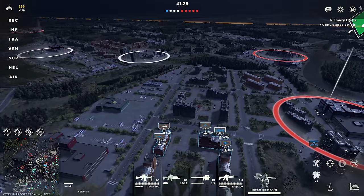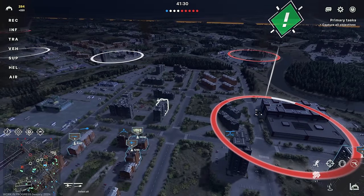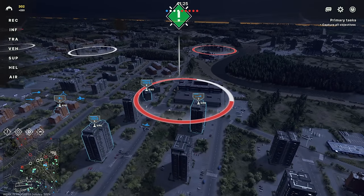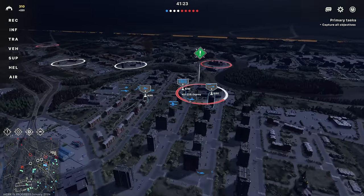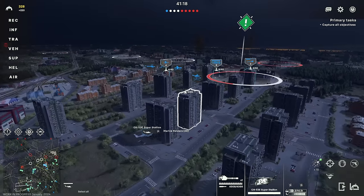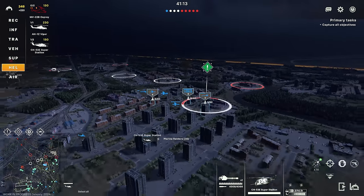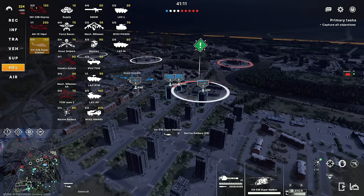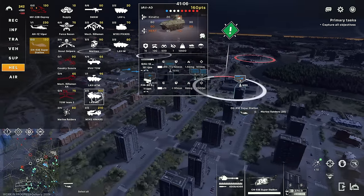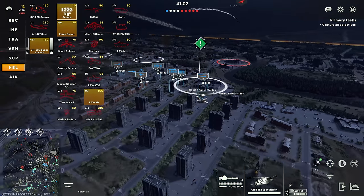Let's go ahead and move forwards, get our units into better positions. Okay, we've gone ahead and captured that — let's let the Osprey lead now. It's provided good support and we'll go ahead and land the Super Stallion further up as well. Let's bring in some more stuff with the Super Stallion. I can actually bring in a HOMAR with it, but that's not the best idea. We'll bring in a LAV, some Force Recon, maybe some supply.